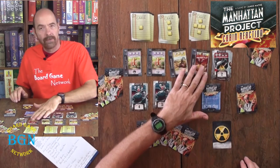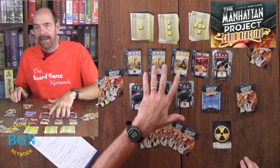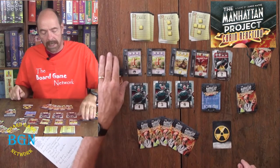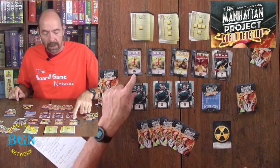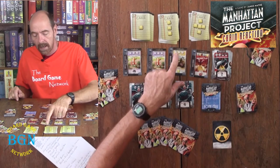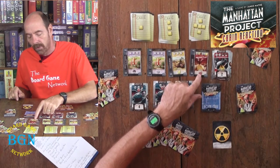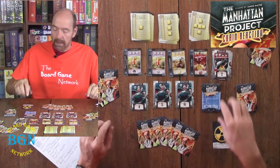We have landmark cards — there are 4 of them. They show you the trades that can happen; you don't actually get these cards, they just stay out for the whole game. Like a 4-for-1 trade in Settlers of Catan: you can trade 3 personnel for an engineer, 3 personnel for a scientist, 3 personnel for a yellow cake, 1 scientist and 2 yellow cakes for a uranium, or 2 scientists and 1 yellow cake for a uranium.